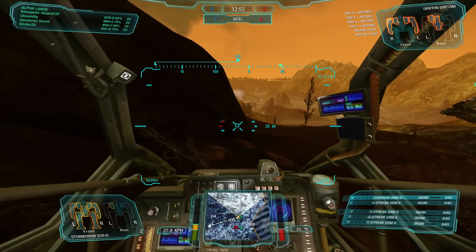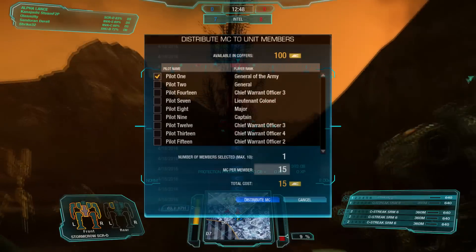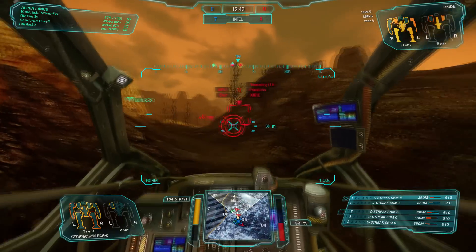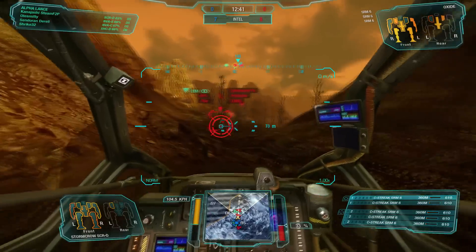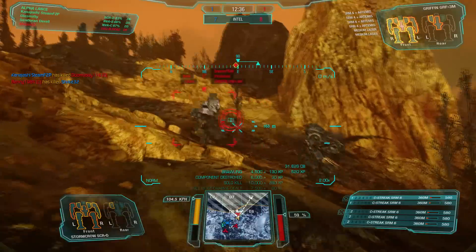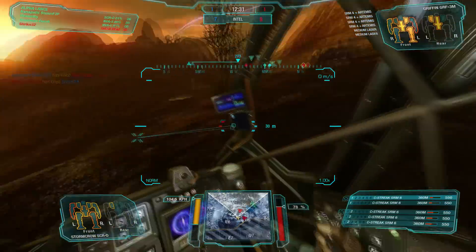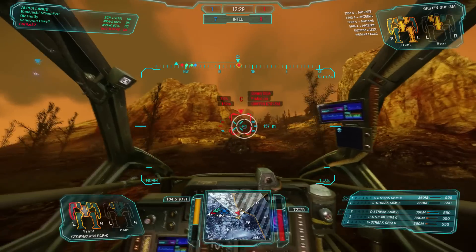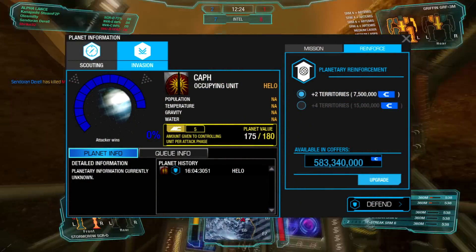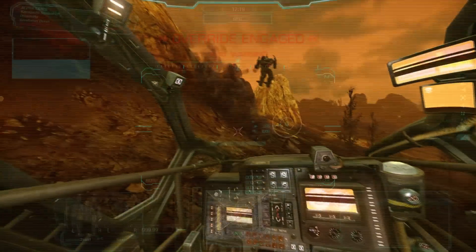There have been some significant changes to unit management this patch. With the new MC rewards that come from occupying planets, the unit leader can now distribute this MC to any member within the unit. They can also spend unit coffers for purchasing unit invite tickets and bolstering planet defenses. Unit invites now scale up with increasing cost for units with higher player counts, with a cost of 50,000 C-Bills per player that is already within the unit. Planet defenses can be increased by purchasing additional territories, making it harder for the enemy team to win the required amount of territories to capture a planet.